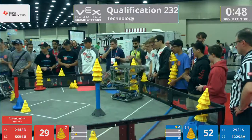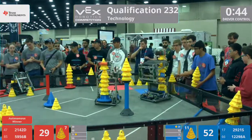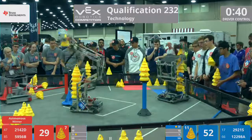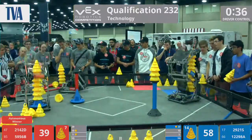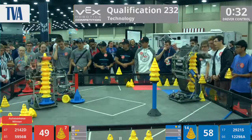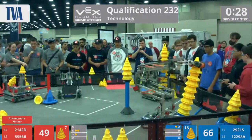They're trying to get that cone out of the way. Meanwhile, Blue has just been loading up. They couldn't quite drop it into that 20-point zone. As we get down to 40 seconds left in the match, Blue Alliance has two pretty tall stacks going already. 5956B makes their way over, trying to find something into that 20-point zone. They drop another one into the 10 as time ticks down.